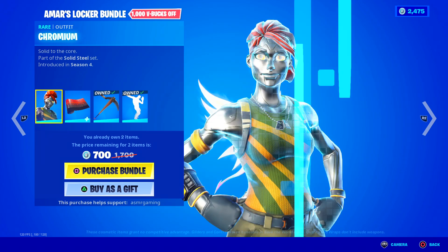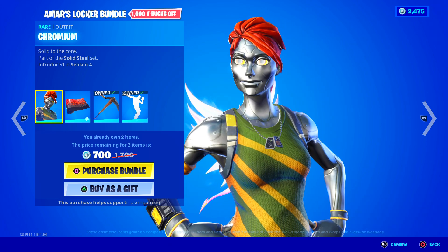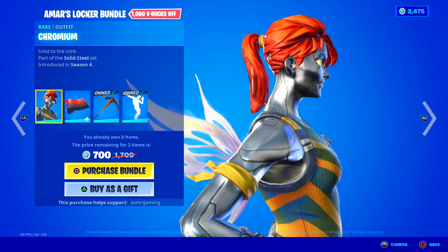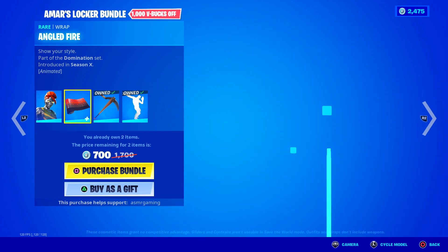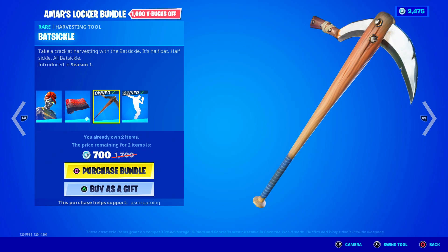Here we've got the Chromium skin — 'Solid to the Core.' Great skin, I really think this one looks cool. I love the metallic body. It comes with the Angled Fire Wrap — 'Show your style.' And the Batsicle Harvesting Tool — 'Take a crack at harvesting with the Batsicle.' It's half bat, half sickle, all Batsicle.